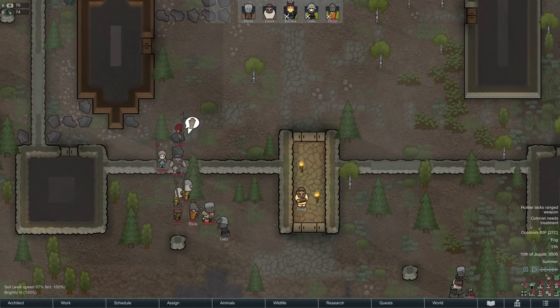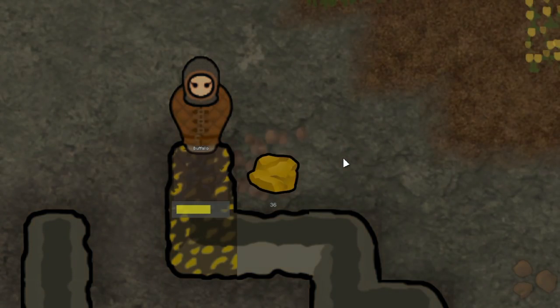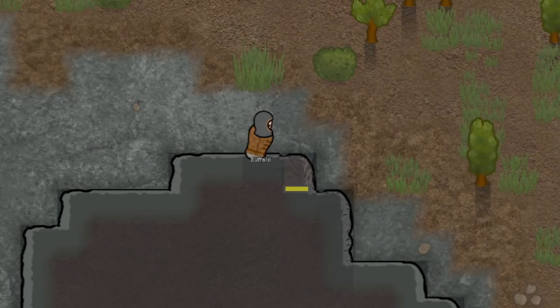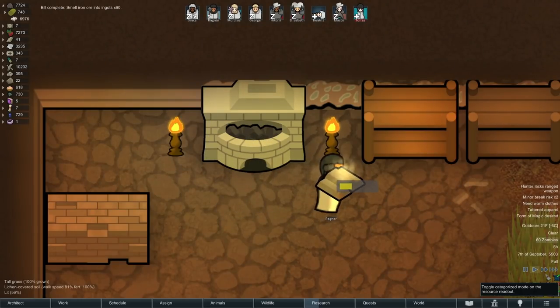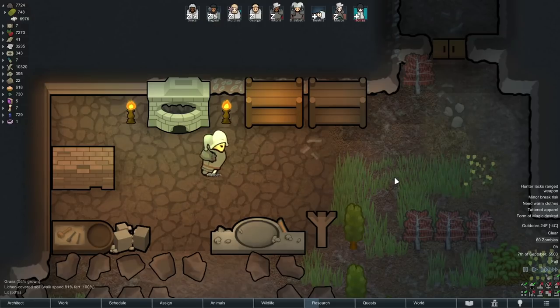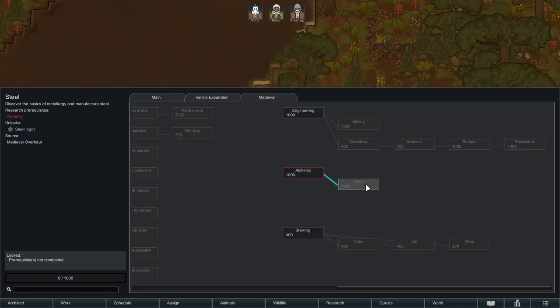Warfare is not that much different from a regular tribal playthrough — it's just better because the weaponry and armor is cooler. But let's look at how this changes the flow of acquiring resources. First, you no longer mine metals — you mine ores and use a furnace to refine those ores into metal bars. That process requires coal to be input into the furnace, which is also a mineable resource. You can no longer mine steel at all — you must mine iron ore, refine it into bars at the furnace, and then research alchemy to unlock steel.